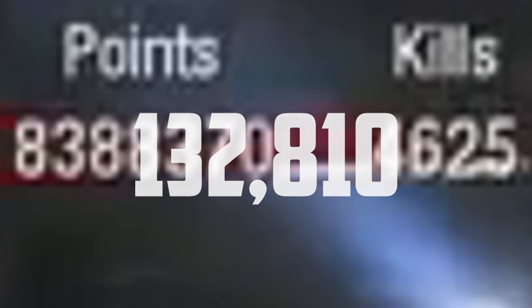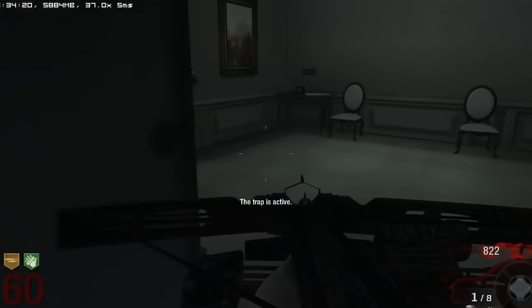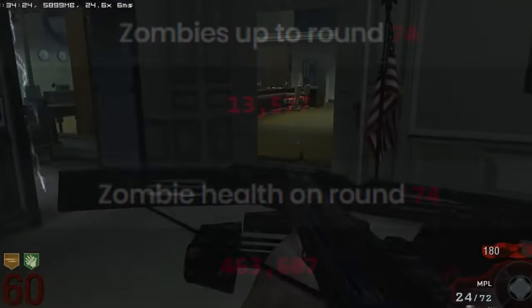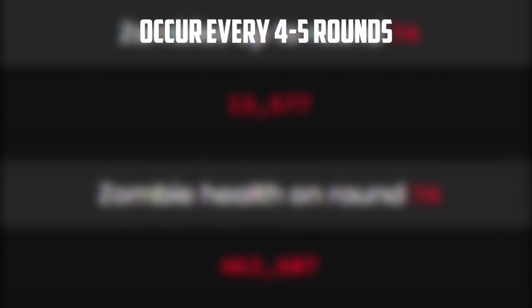You can only have 24 zombies on the map at one time, and past round 6, more zombies spawn the higher you go. For example, there are 516 zombies on round 74 — divide that by 24 and you get 21 and a half hordes, meaning you'd have to activate the trap 22 times just for that round. Furthermore, up to round 74, 13,577 zombies spawn in total, excluding boss rounds which occur on a 4 to 5 round interval.